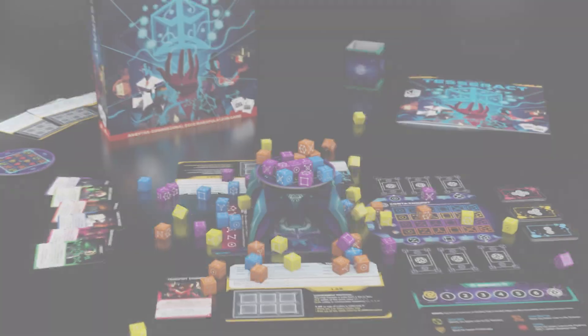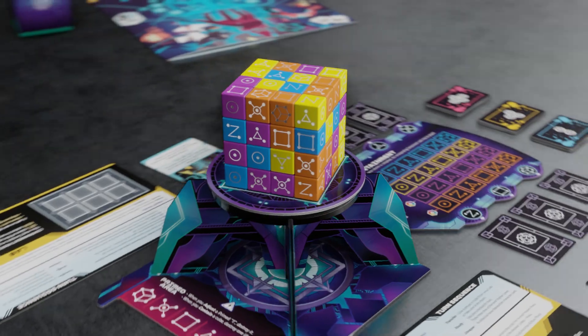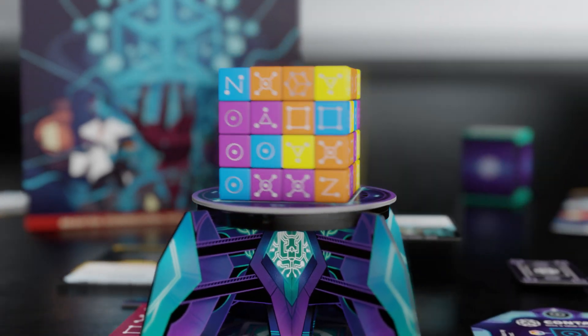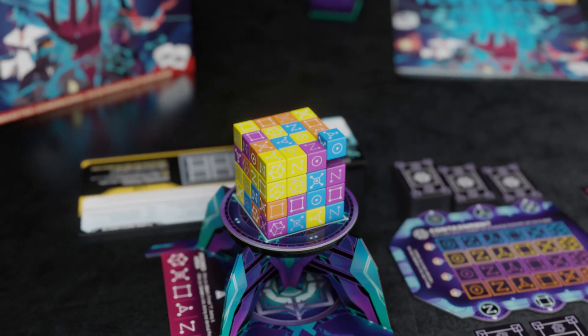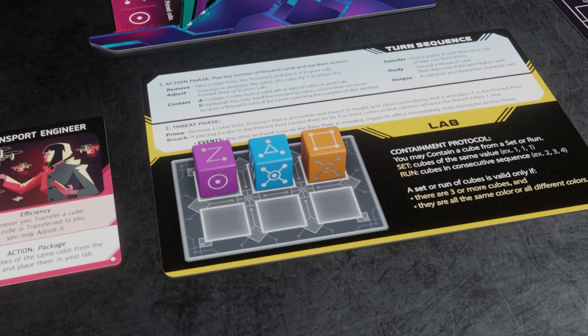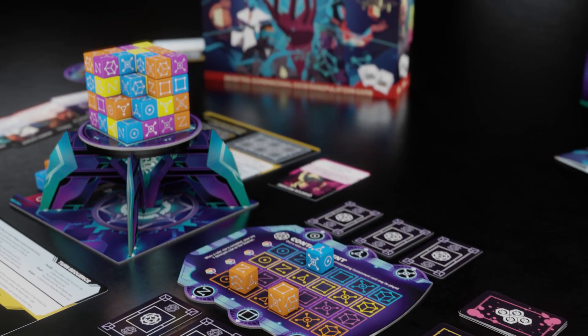In this gripping cooperative game, a cube of 64 dice represents the Tesseract. To neutralize the threat, you will spend three actions to manipulate the cubes, place them into your lab, adjust their values up or down by one, transfer cubes between labs, and ultimately isolate them into the containment matrix.